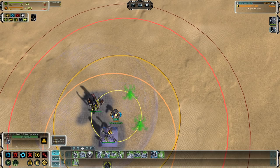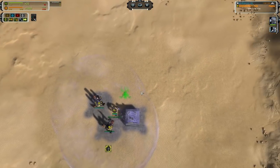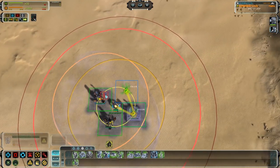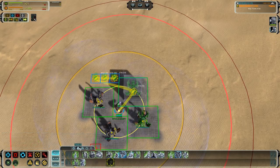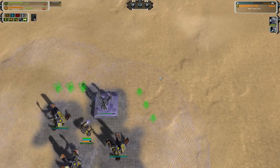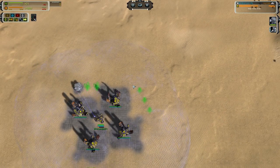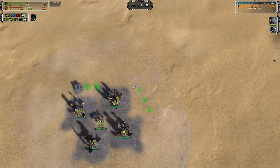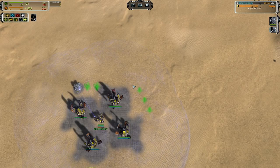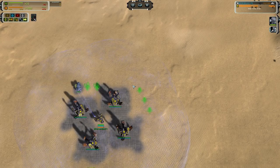You can then push ravagers and T2 point defense. The UEF has the most cost-effective shielding solution in the game - not the highest health and not the cheapest, but the best balance of build time versus mass cost versus HP and bubble size. UEF is truly the king of the shields.